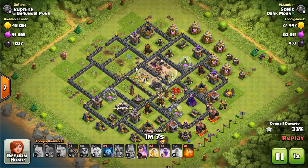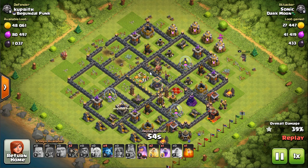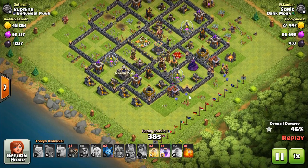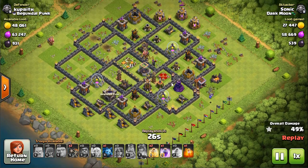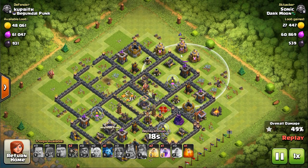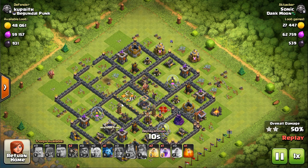I'll probably dedicate a whole video to funneling at some point. We got 30%, got the Town Hall for one star. I saved my Archer Queen to work on trash buildings - figured she could get decent percent, maybe 50, though I didn't think I'd actually get it. Down goes the Queen, minions working everywhere - 43, 46, 47, 49 - and then one minion finds an archer tower up top and boom, 50%. A solid two stars.